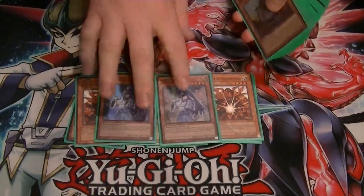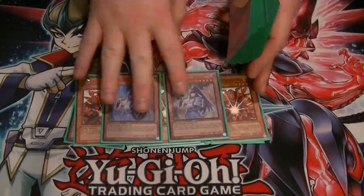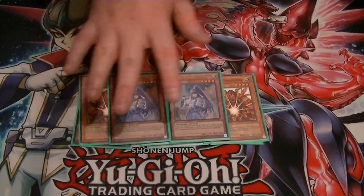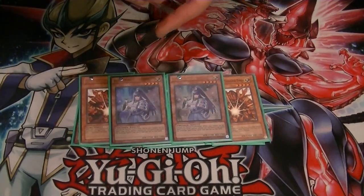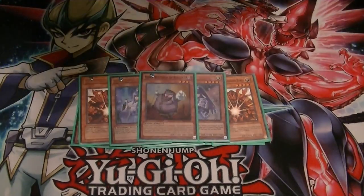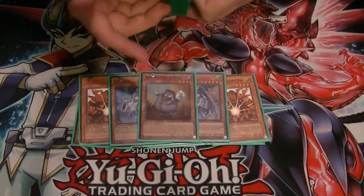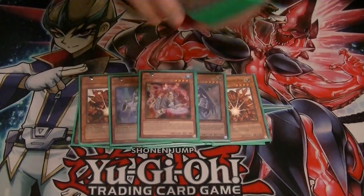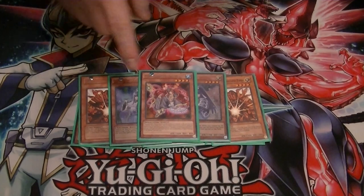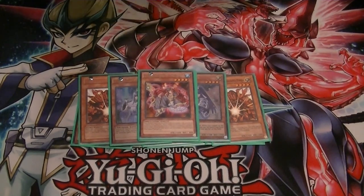We got 2 Danko Sekas, because this deck relies heavily on Special Summoning, so this kind of helps with the whole back row hating. We got 1 Gen Releaser, which is for your Gen Lock. And 1 Dance Princess — I prefer her over the Sorcerer, because once she's on the field, they have to respond to her before they can respond to your spell cards. So I really like her. Just 1.